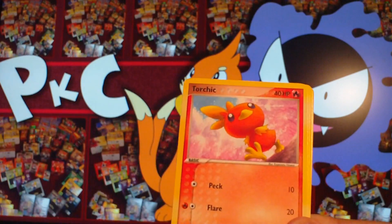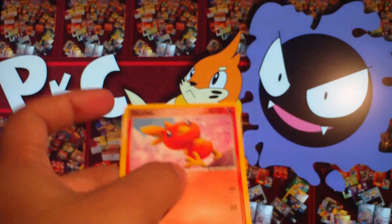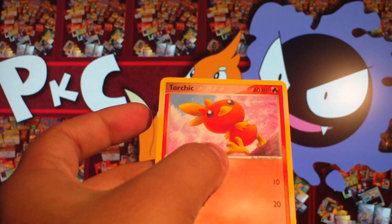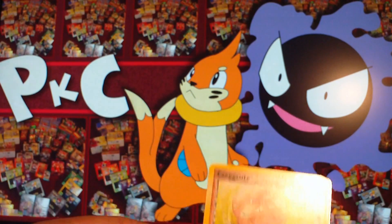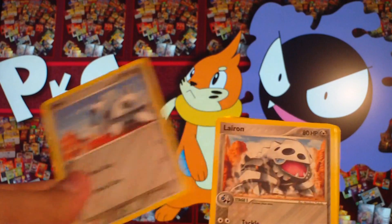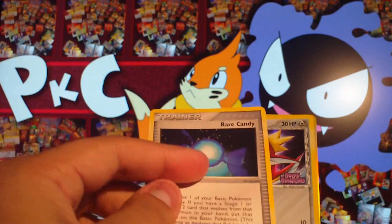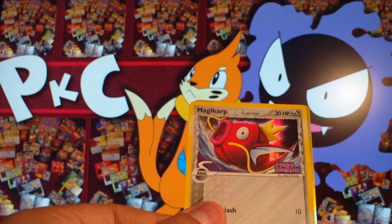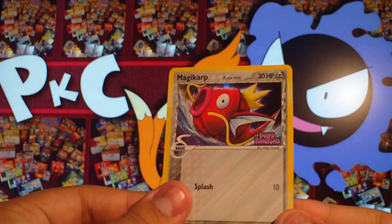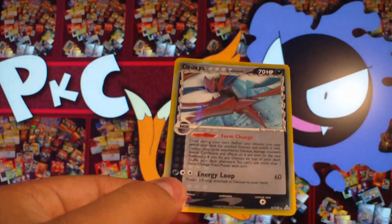Pidgey, which is a cool looking one. Torchic. Exeggcute. Before I carry on, I've always wondered how the hell Torchic manages to evolve into Combusken — it's kind of huge. Exeggutor. Corphish. Aron. Lairon. Rare Candy.